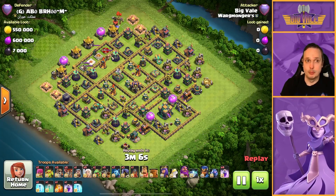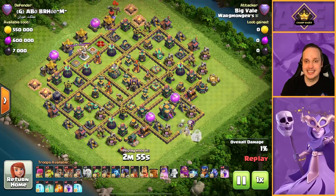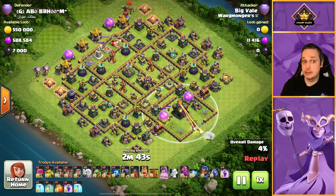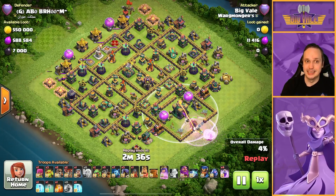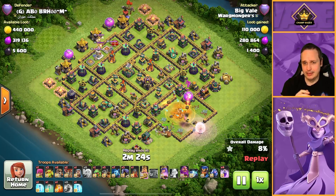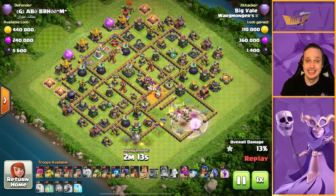Up next it's Abo Broom with a box base. Simple Queen Charge into the Town Hall. The healers did stay out of the Town Hall's range — perfect. Queen can easily get the Town Hall down. Balloons dropped in from nine o'clock ahead of the Flame Flinger. At this point I seem to have forgotten to drop the Flinger in — whoops. What I think actually happened is I thought I'd deployed it and it turned out I just hadn't. So I screwed up there.